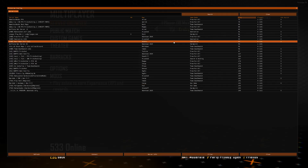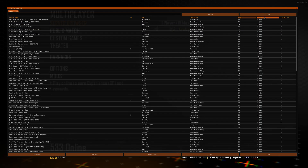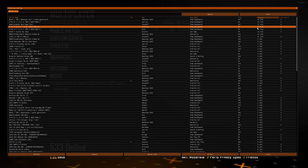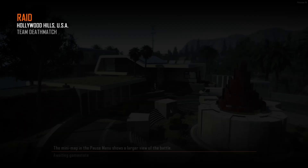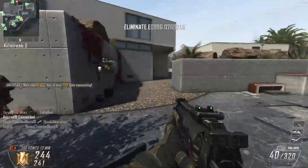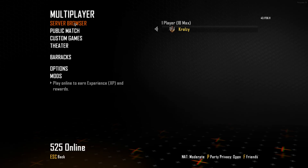If you want to hop into a server, just click 'Server Browser' and a menu will pop up showing all the people who are playing. Under the Players column, you can click to sort and see all active players in the server at this moment — it's as simple as double clicking to join. Keep in mind some servers will be full, so you may need to wait or find another server. As you can see I loaded in just fine and people are in the lobby.